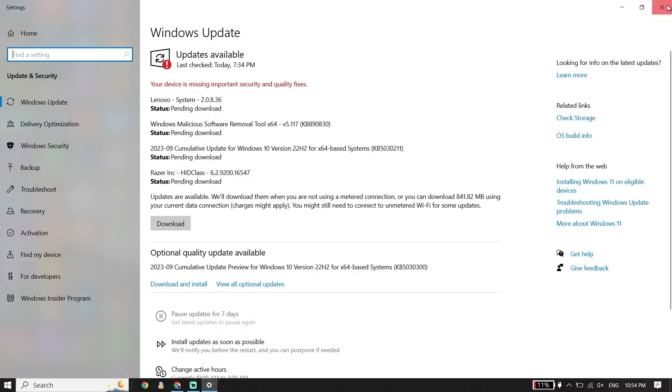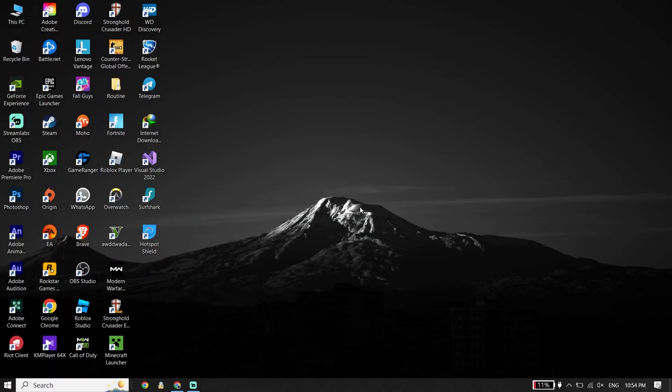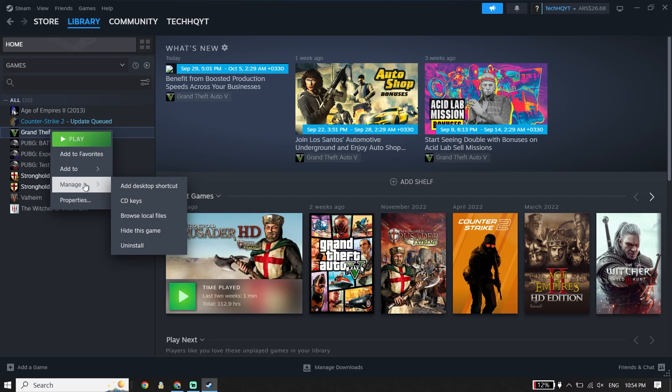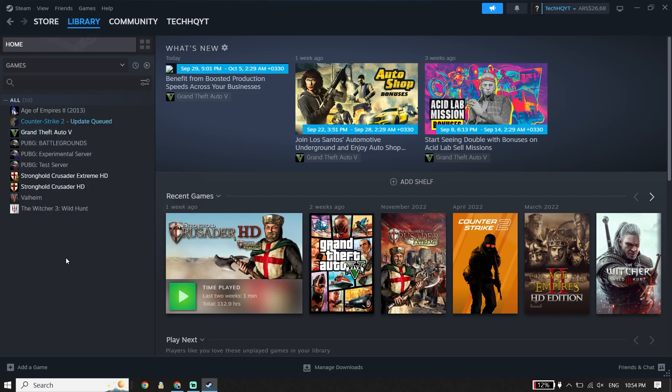If that didn't work, there is one more solution. For the last solution, go ahead and reinstall EA FC24. Open up your game launcher, right-click on EA FC24, select Manage, then select Install, and you should be able to reinstall EA FC24 from there.